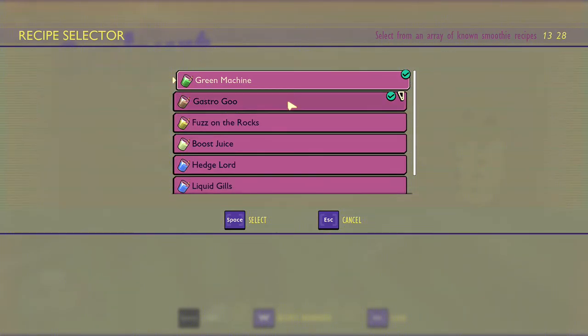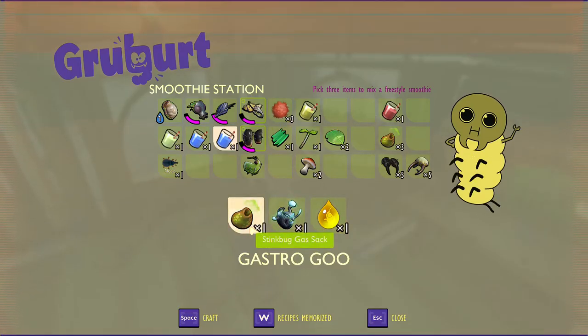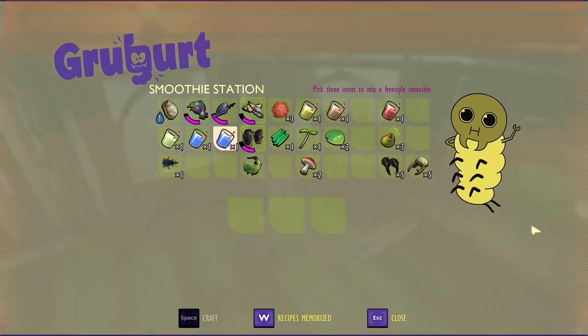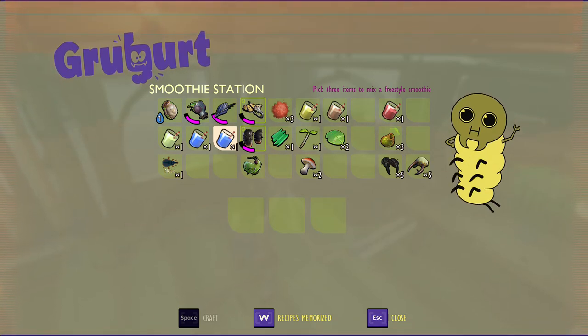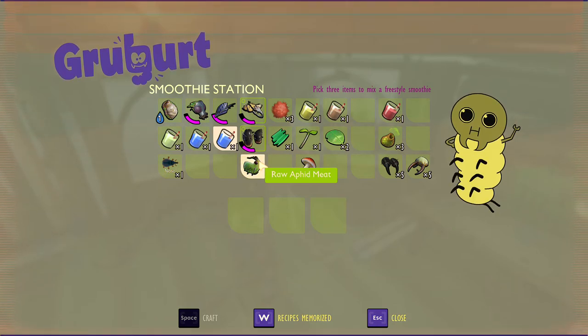The next one we are going to make is the gastro goo. They actually updated the ingredients because it did require honey at first, but now it does not. It requires a stink bug gas sack, fungal growth, and the aphid honeydew. This one helps with health, thirst, and also toxin defense. So pretty much if you're trying to fight the wolf spider — the wolf spider has a toxin attack which will take you out rather quickly — this will help with that.